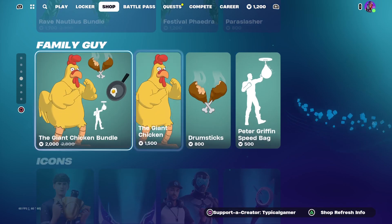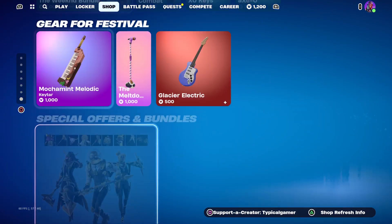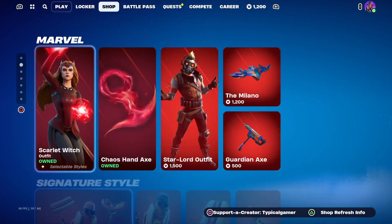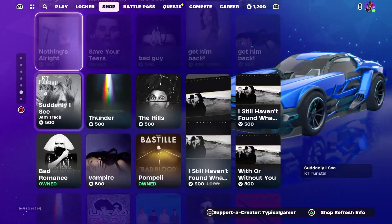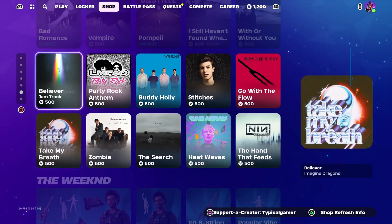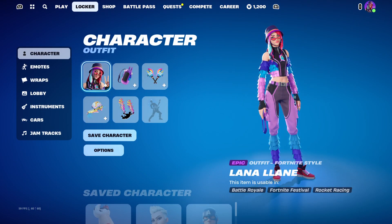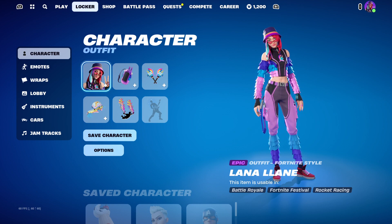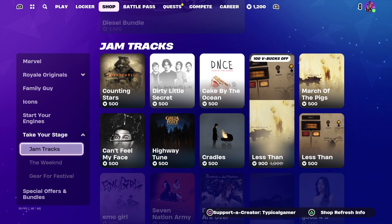We are checking the item shop. We do have a brand new emote. Let's go all the way down to it. They removed the emote? There was a brand new emote and they have removed it from the item shop. I was going to buy it. That is a bummer. I can't remember what it was called. Yeah, it was called the Meet and You Emote and they have removed it from the shop.